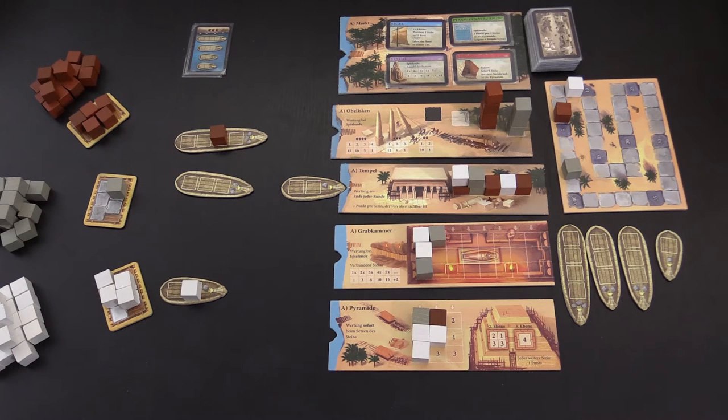When a ship sails to a building site, it's done for that round and will not sail again during it. Furthermore, the building site will also not receive any more ships in that round. The ship is always unloaded front to back, with each stone providing some benefit. However, the details vary from site to site.